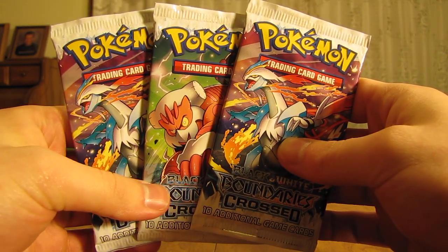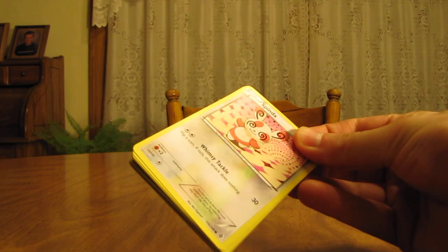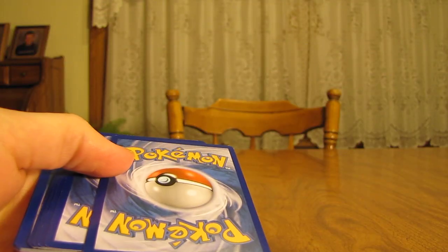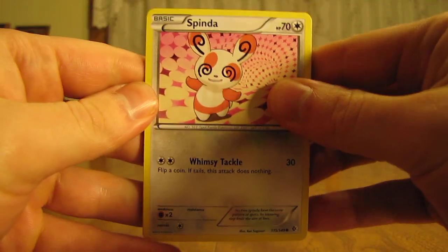Looks like two with White Curum and then one with the Landris on there. I'll open up the one with Curum on the front first. I'm really hoping to get an EX Full Art card. Those are probably the best cards out of this set and the rarest. I guess an A-Spec Trainer is also quite rare.